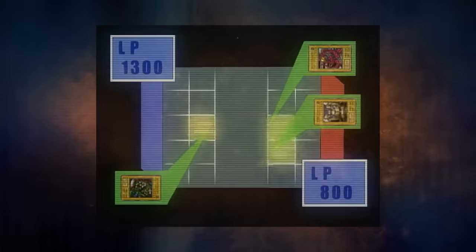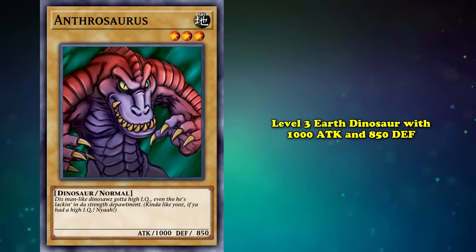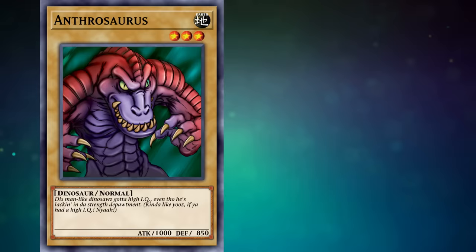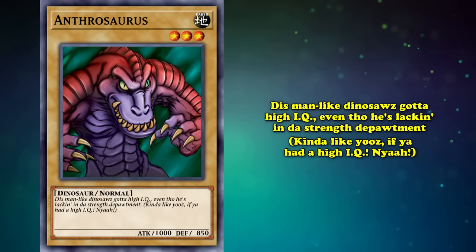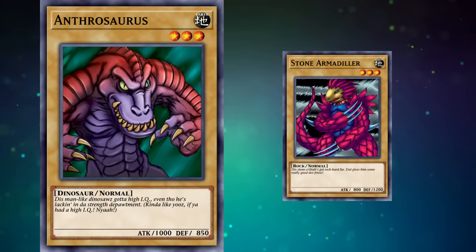Too bad none of these anime sightings are as cool as being a giant dinosaur that someone actually summons. Unfortunately, no one ever summons Anthrosaurus in the anime. But this level 3 earth dinosaur does have 1000 attack and 850 defense, making it the strongest Wheeler's 9 representative yet. Here's what the card says: 'This man-like dinosaur's got a high IQ, even though he's lagging in the strength department. Kinda like yous if you had a high IQ.' Here we witness an intriguing linguistic evolution in the words 'department' and 'dinosaurs.'